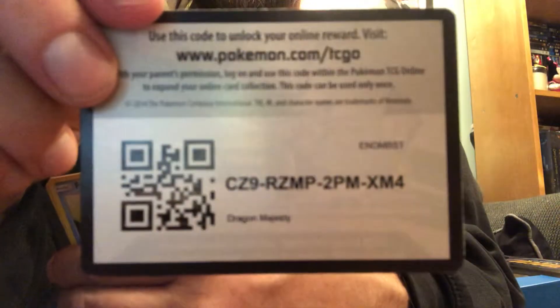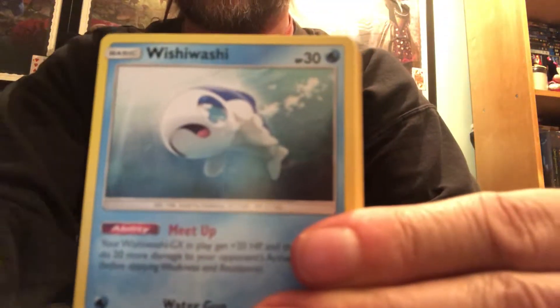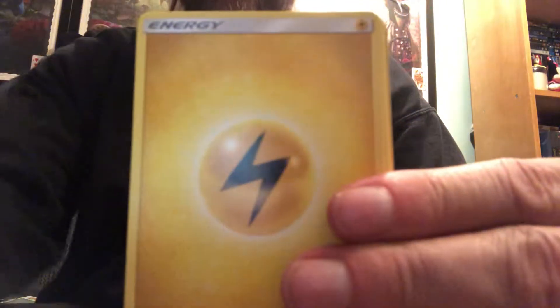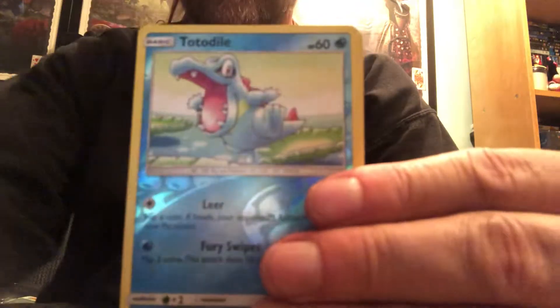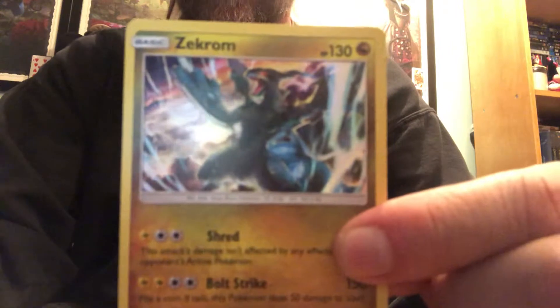Let's do it again. There you go, another code for you — one, two, three, four, one, two. We got Feebas, Magikarp, Kangaskhan, Litten, Electric Energy, Dragonair, Fion, Croconaw; our reverse holo is a Totodile, and another Zekrom.